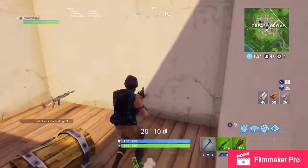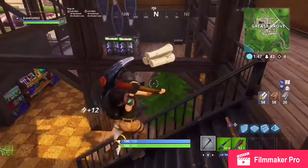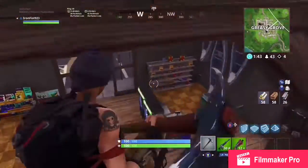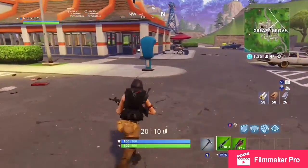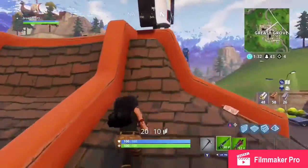Once I've put this on I'll head out towards the next victim — or well, is it a victim? I can't even remember, I don't think so. I can hear a firefight just over Durr Burger, which obviously now is without its head after the portals took it away.